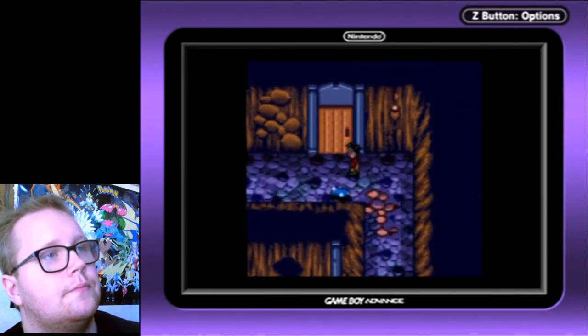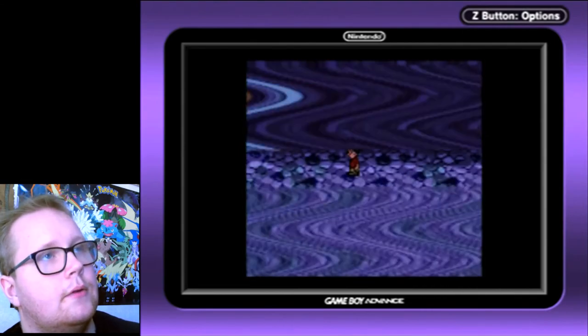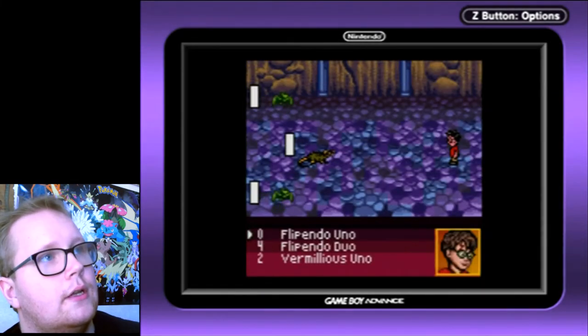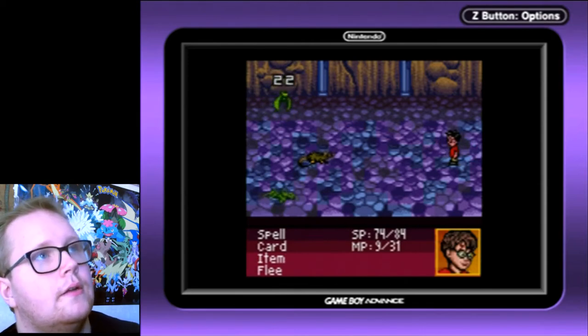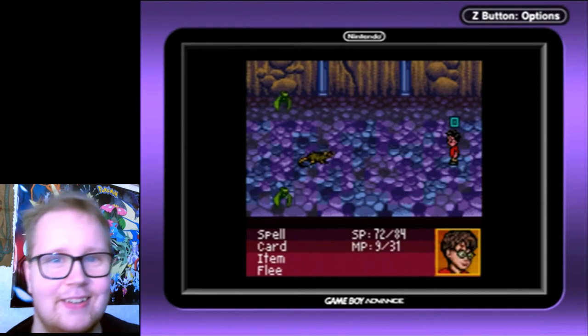You have potions and stuff you can use before combat. A monster just appeared where I stood — I guess it's just a bug with the black arrow thing. Only one damage, and one damage, and zero damage.